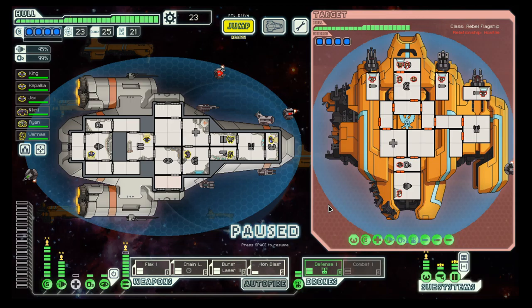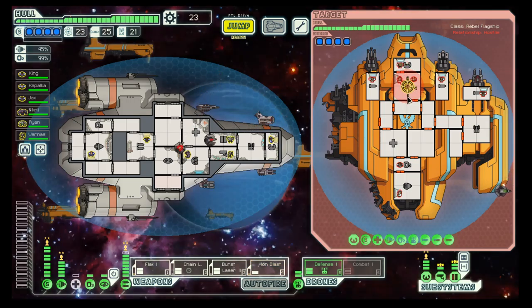This round is where we will have boarding drones and lots of other drones, but no cloaking anymore. Our defense drone can shoot down the boarding drones.